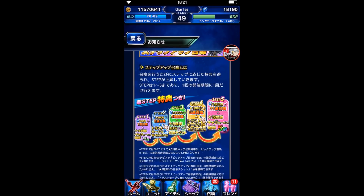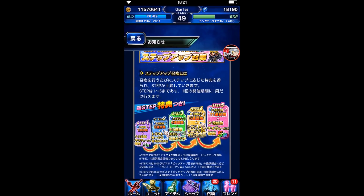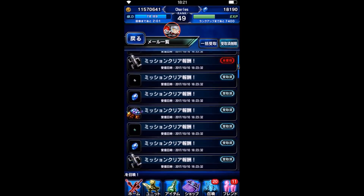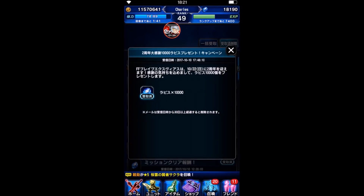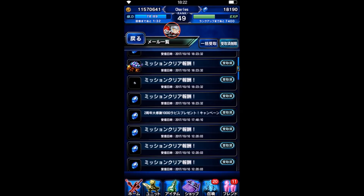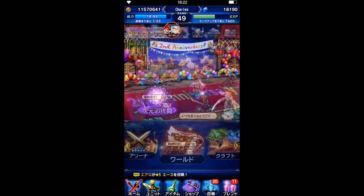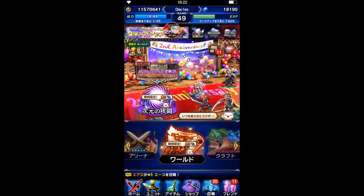The first step is 500, step 2 is 1000, step 3 is 1.5k, step 4 is 3k, and step 5 is only 5k. So yes I just received a random 10k lapis. I think it was the banner or something where we get to receive 10k lapis. It's really really insane — such 10k lapis for free. FFBE JP is really generous, giving us 10k, so yes we can try the step-up scout.